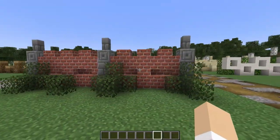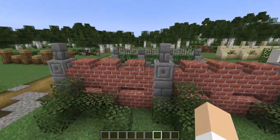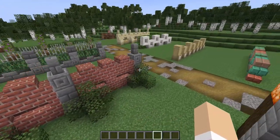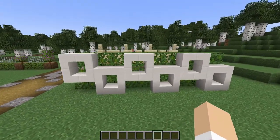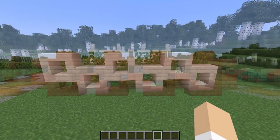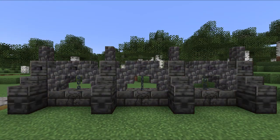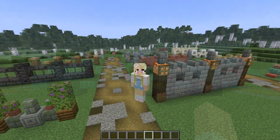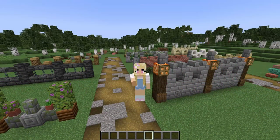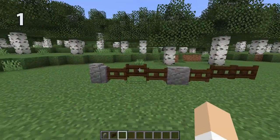I like to stick to groups of three or five, as this means there is a center. For some modern designs it can be helpful to have two-block centers, like on this square design here. These fence designs can be customized by changing out the blocks, giving you a million different looks to suit your build. These fences will really make your builds look polished and professional, so let's get creating.